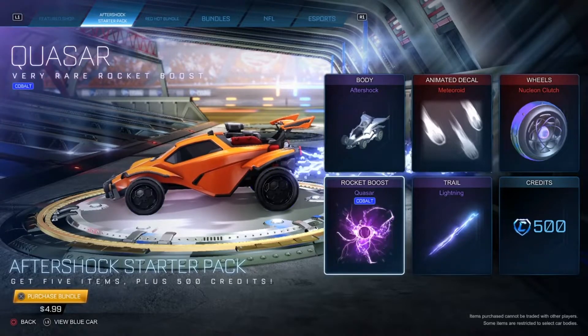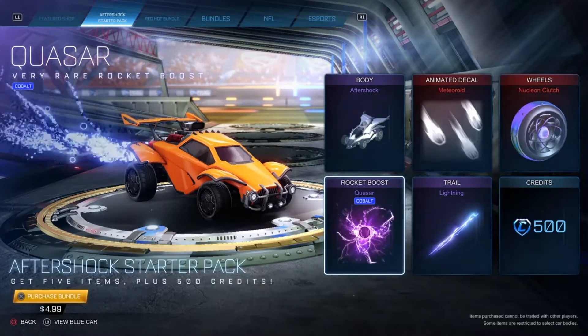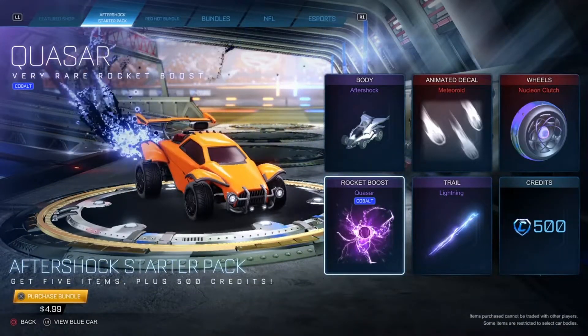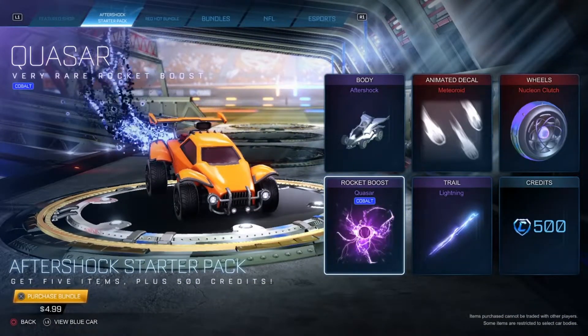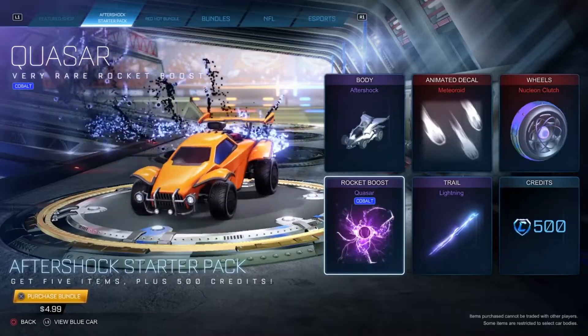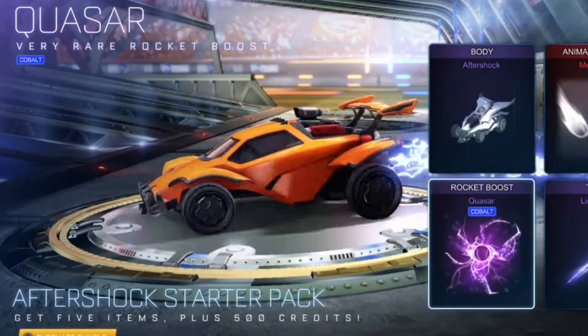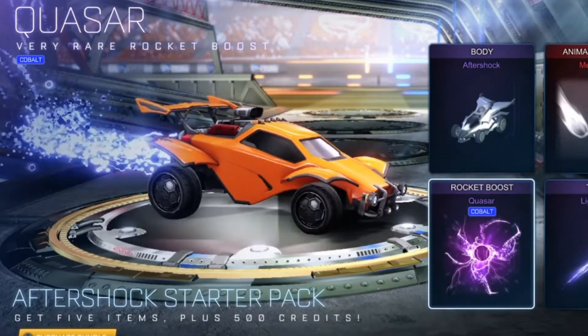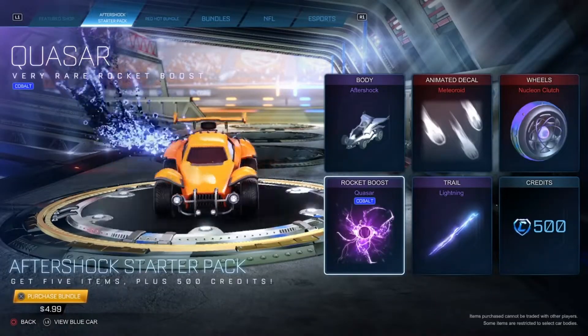Let's move on to the boost. This is probably the one that caught your attention — this is the Quasar Cobalt. It's a very rare boost and it's rare because you don't really see many of them being sold on the market. Crafting one from a blueprint costs 300 credits, which is what they're worth. I don't see very many on the market and I'd think they'd be a little higher in price, but it is a really nice, good-looking boost. They also have a gold explosion you could pick up to go along with the boost, though it's a very rare gold explosion.